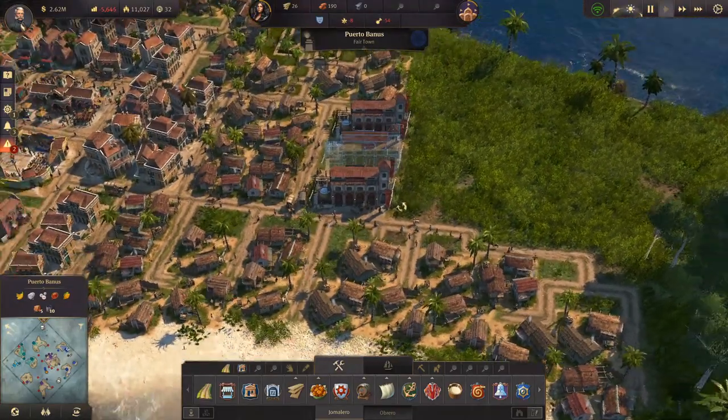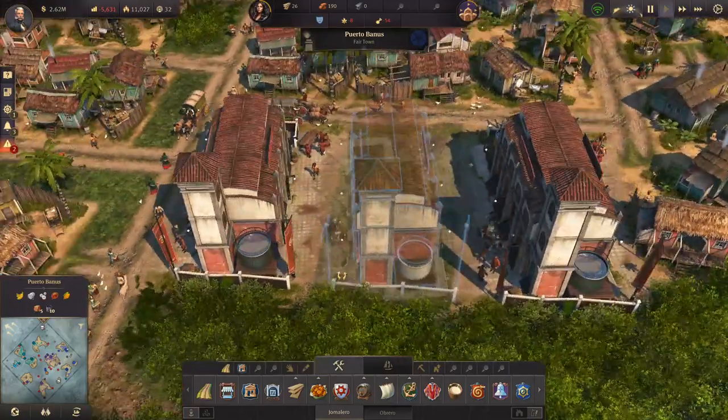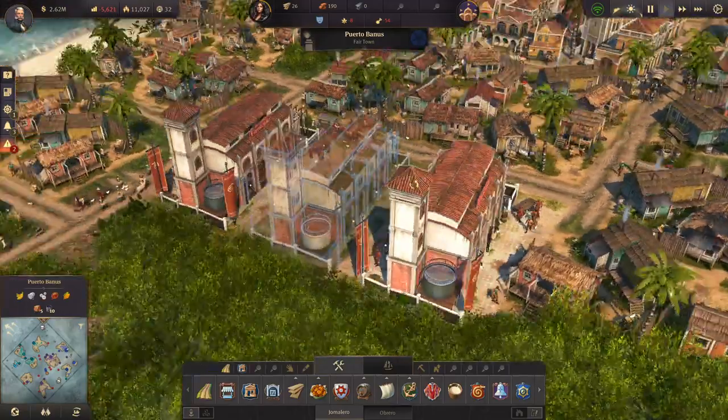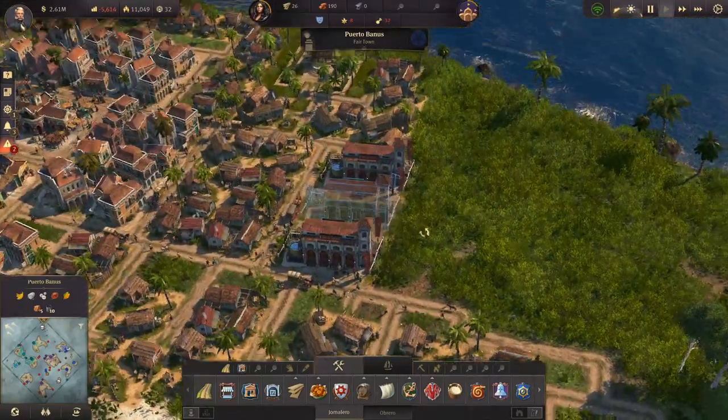I don't like spamming these buildings, but I do feel like the fire stations work really well together when they're all together — you can imagine they're all coming out. I kind of wish there was just a giant building that gave you more coverage rather than having three of the same. Which actually leads me to another topic.